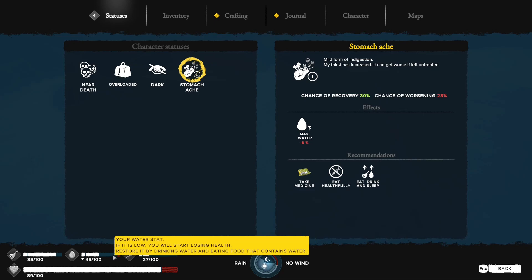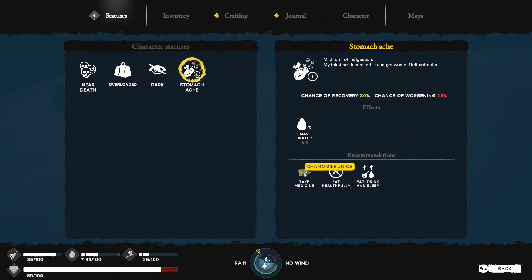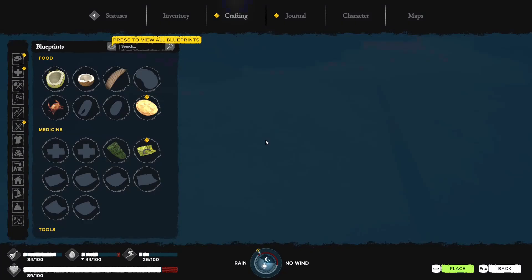We have a stomach ache. If you're not well nourished — in this case we're a bit thirsty — you basically have a 50-50 chance of either recovering or getting worse conditions. All illnesses have four stages. We just have a stage-one stomach ache, so we just have to avoid eating spoiled or raw food, make sure we're eating well, and then sleeping. Although we can get some medicine — camomile juice. There is camomile juice around here.